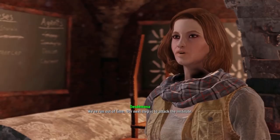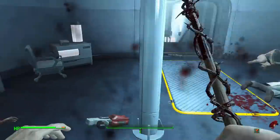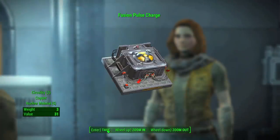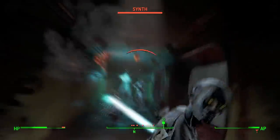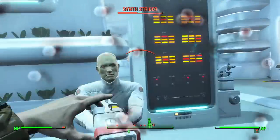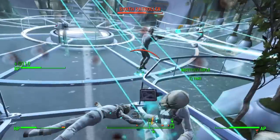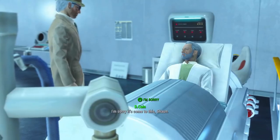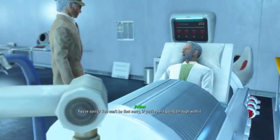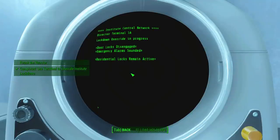We go ahead and report to Desdemona, and she wants us to now take the fight to the Institute. We meet with Z1-14 and quickly deal with the guards at the entrance so we can teleport our friends in. Desdemona arrives and hands us a bomb to put on the reactor. We head into the tunnels and begin our attack, beat a few synths in the tunnels, and get to the back entrance into BioScience. We also get to fight some gorillas, then wait for the NPCs to destroy the turrets since we don't have a ranged weapon. We go to the main plaza and wipe out even more synths. Tinker Tom says we need to get the door open, so we go to Father's room — we see him dying and he really isn't happy with us. We do a back and forth, but we issue an evacuation order from his terminal, save the synths, and lift the lockdown.